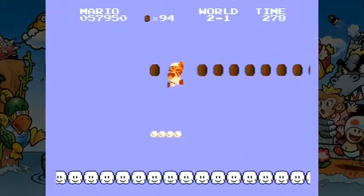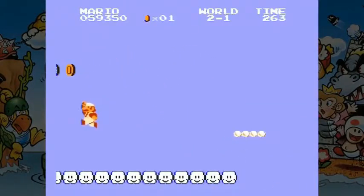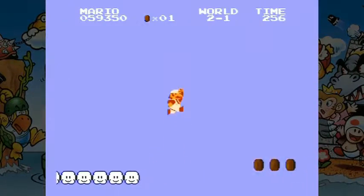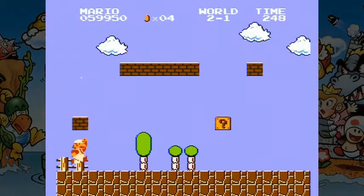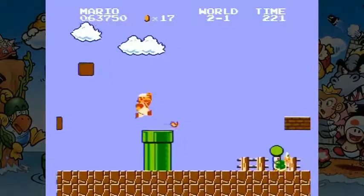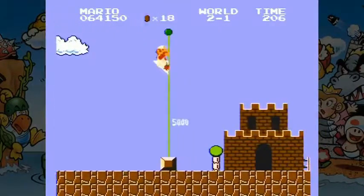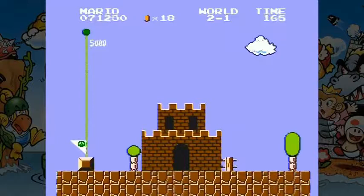Mario doesn't throw fireballs — he spits them. That's why it has the spitting sound. And when he bashes his head on blocks, he does not hit the blocks with his fists; he bonks his head on them. At least those are my childhood impressions. Nowadays I know better, but I still like to at least think that he spits fireballs. I mean, Super Mario Bros. 3, Super Mario World — it sounds like he's spitting. And they seem to come from his mouth.